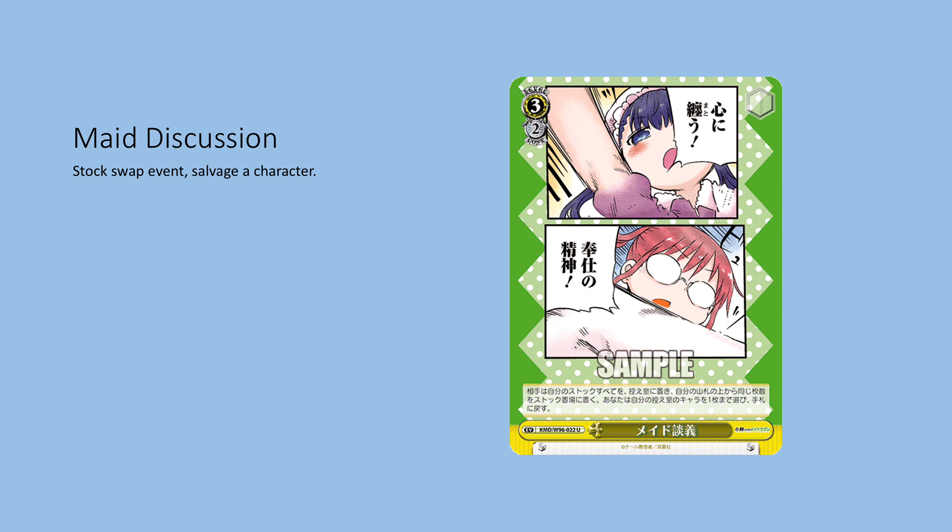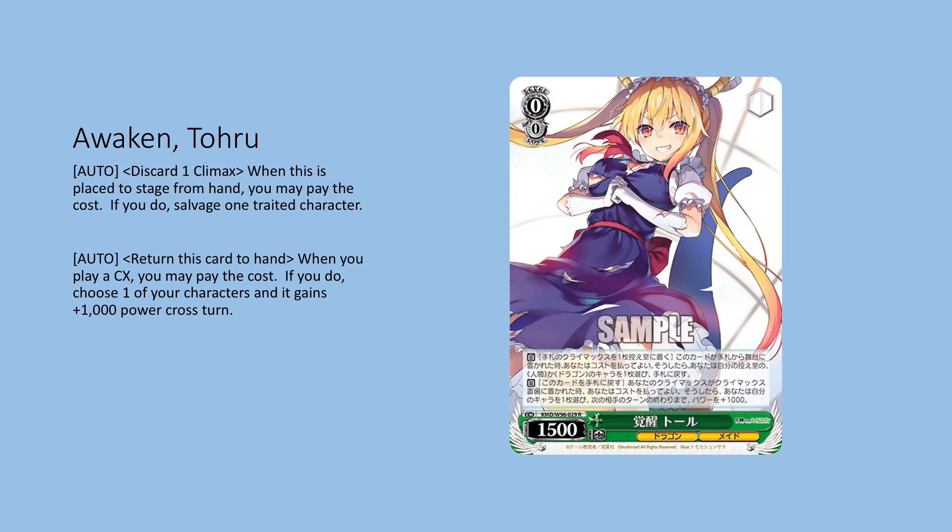We have a couple of green cards — this is kind of the third color. This particular green card is likely going to get cut once we fine-tune the deck, but I want to mention it because if you're playing any of the Tohru bars, it's a very good card. On play from hand, you can discard a climax; if you do, salvage a character. If you're playing bars and have bars in hand, this allows you to do it and it recurs itself back to your hand when you slam the bar.